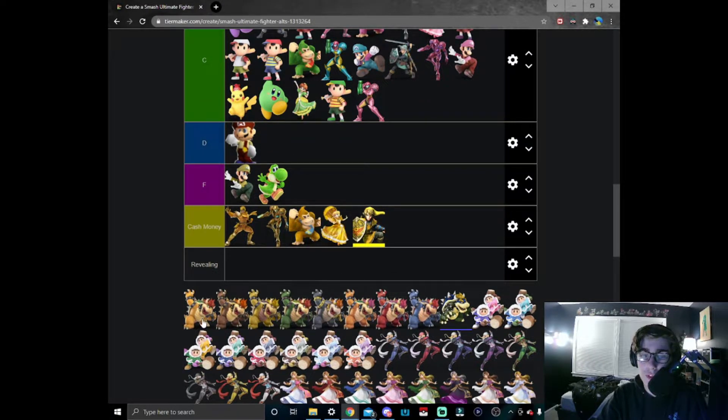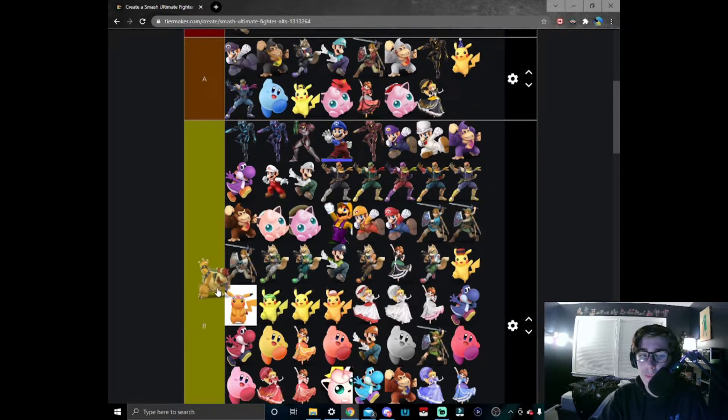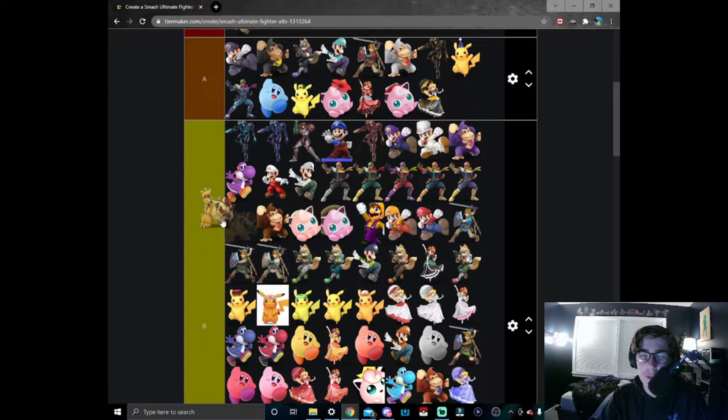Moving on to the King Koopa himself — Bowser. We're now coming across one of my mains so we're definitely going to see a little bit of bias. OG Bowser — can't go wrong with him, he's a very solid character. I put him in B tier, just a little bit above, actually a lot better than Falcon skins so let's put him right here.